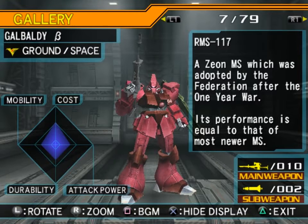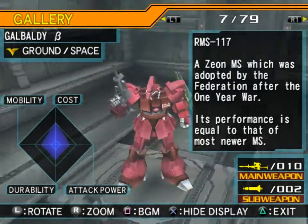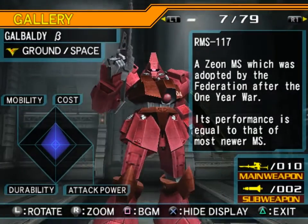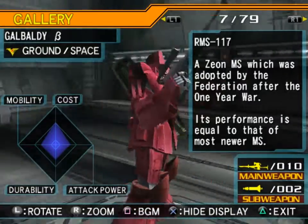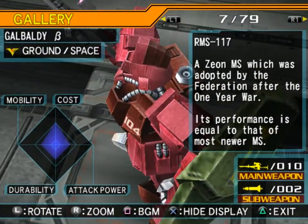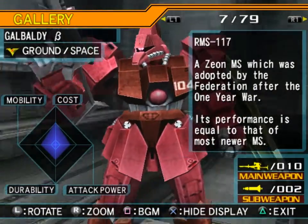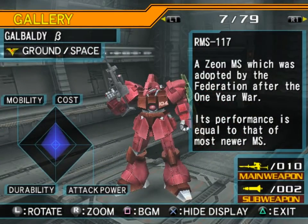One of my favorites — the Galbaldi Beta RMS-117, a Zeon mobile suit which was adopted by the Federation after the One Year War. Its performance is equal to that of most newer mobile suits. Another Nagano design — so good. I want a Master Grade of this so badly. Look at that profile — it's great. The beam sabers are in the shoulders here; they pop open and it can pull out the beam saber. I want one of these so badly.